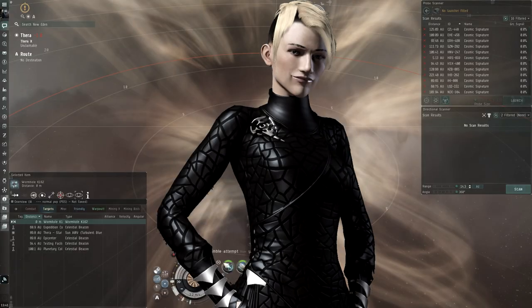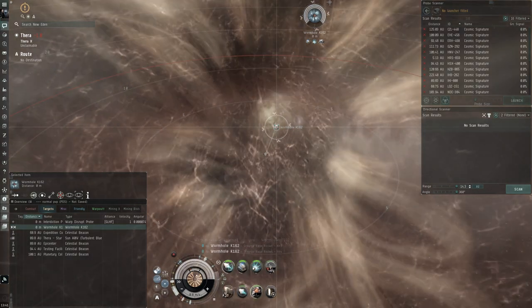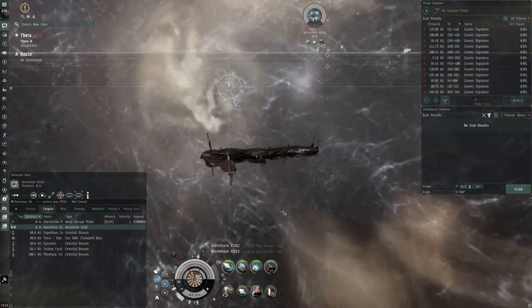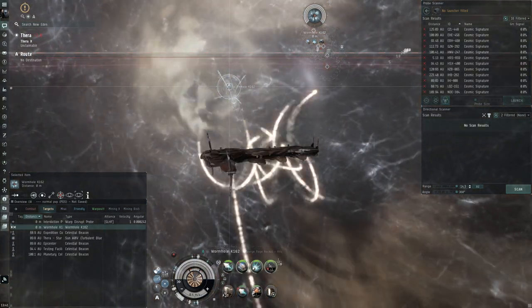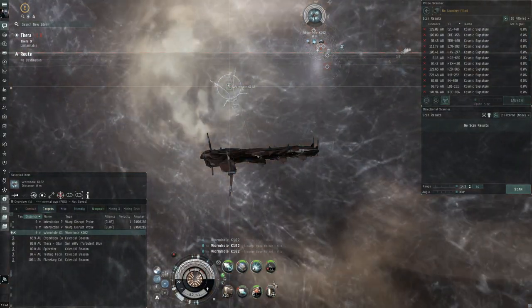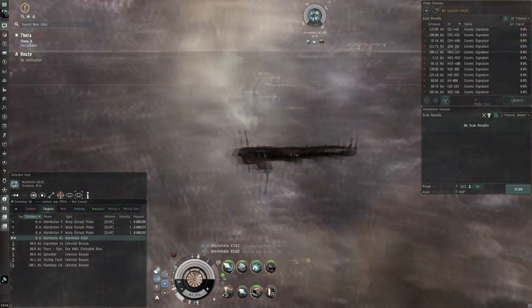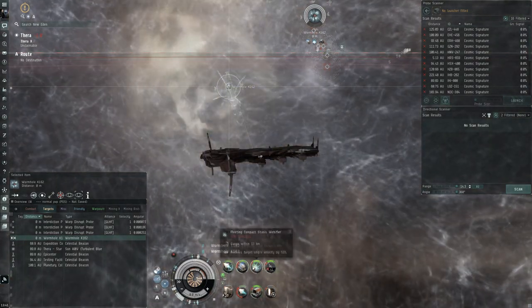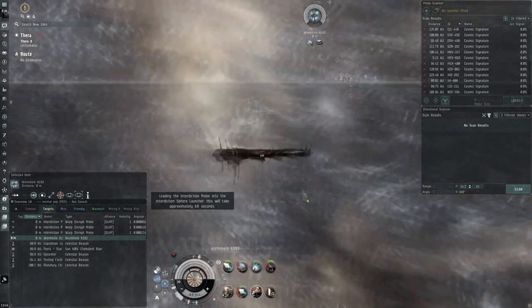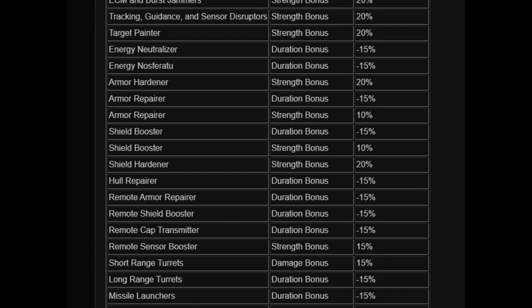Hey guys, I'm Suetonia, and this time I'm going to go very in-depth with overheating mechanics and explain all the details when it comes to overloading modules. So first of all, let's start with the absolute basics. Many active modules in EVE can be overloaded. This includes every high-slot weapon system, most targeted EWAR, tackle, propulsion and tank modules. You can see a full list of overloadable modules over at the overheating page on the EVE University Wiki.